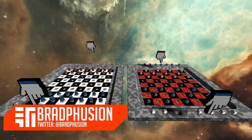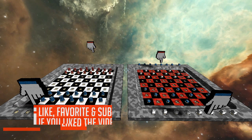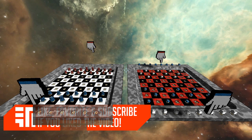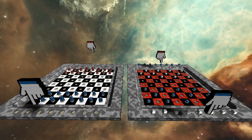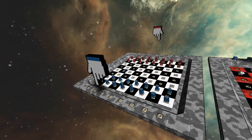Hey everyone, what's going on? It's Brad Jujian here and welcome back to Re-Engineering, where today's challenge has been Space Chess. As you guys can see right in front of me, I have two variants: on the left side we have Space Chess, and on the right side we have Space Checkers. This uses pretty simple mechanics, including the merge block and the connectors to keep the pieces in place. So let's begin first with chess.